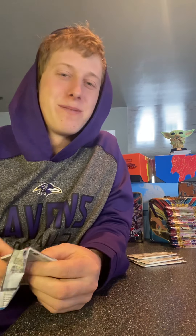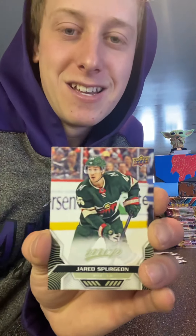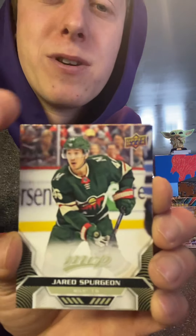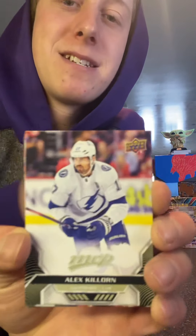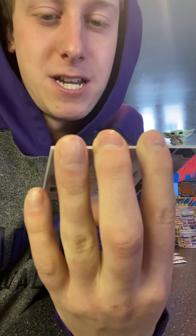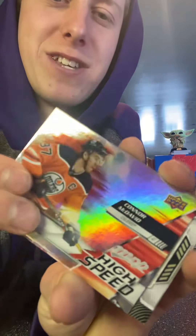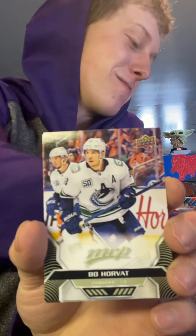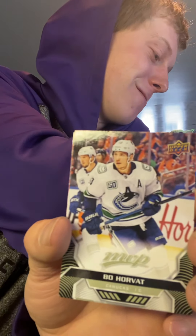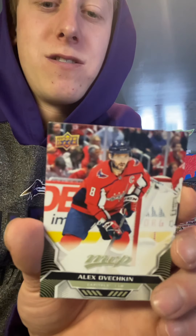Between Hischier and Hughes — it's not even like an Edmonton situation where at least the first overalls do something. Jared Spurgeon. Alex Killorn. Oh, another one here — high-speed Connor McDavid MVP. So we got another McDavid — I don't know if that's good or bad because we got a lot of them so they're probably pretty common. And then Alex Ovechkin, the great.